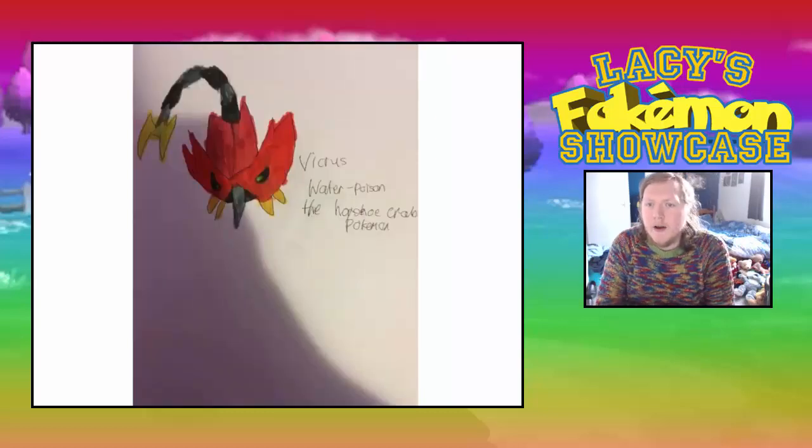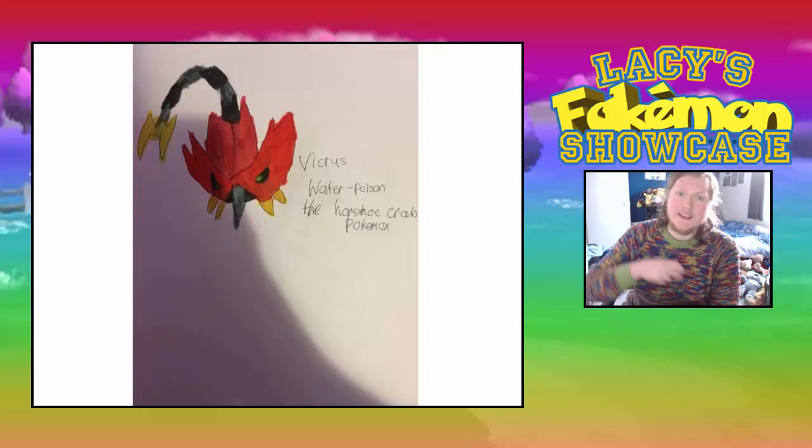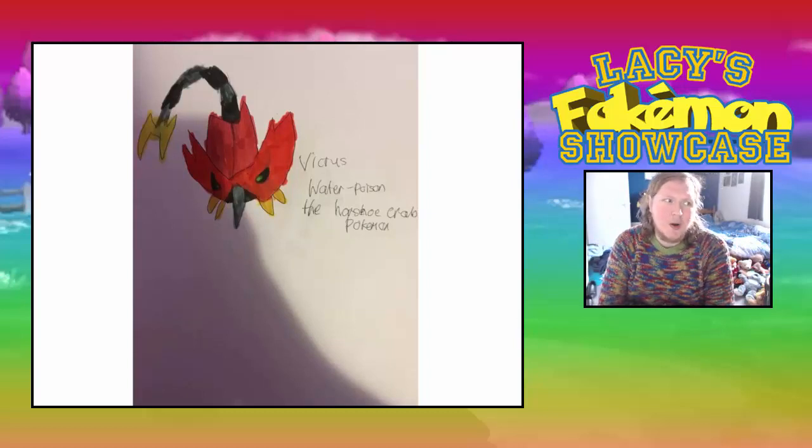Then we have Victress, a Water/Poison type Pokémon. It is a horseshoe crab. I don't really know too much about horseshoe crabs, but it does look legitimately scary like most poison types do. I like the tail — how it comes up and can do some damage to you.